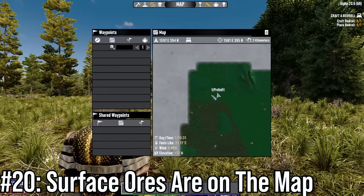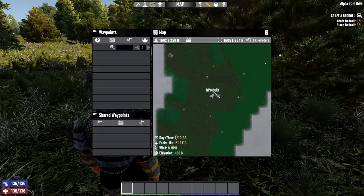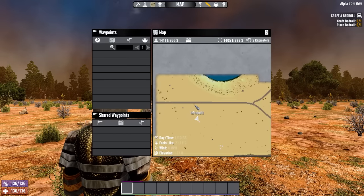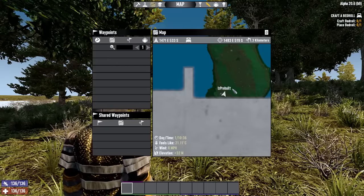Number 20: you can see ores on the map. If you see a black dot, that's coal. A brown dot is iron. A white dot is nitrate. A blue-grey dot is lead. A slightly darker beige than the rest of the desert, annoyingly, is oil shale. Stone is grey, grass is green, and water is blue.